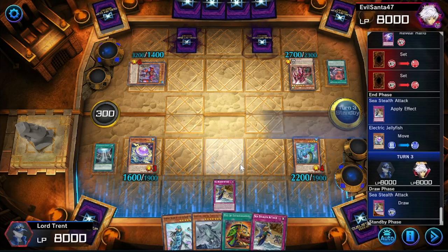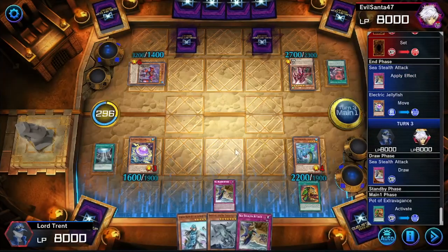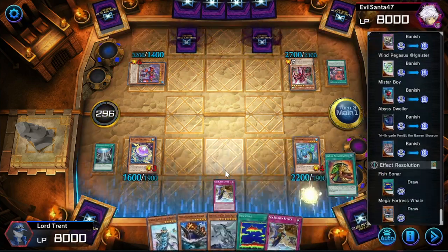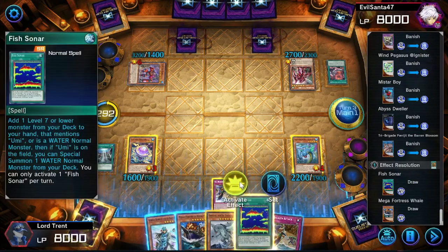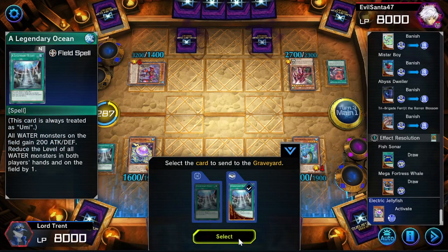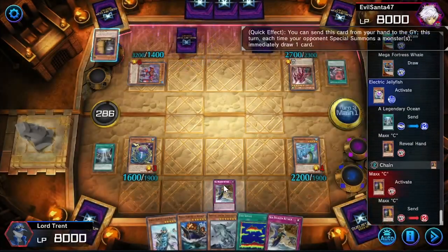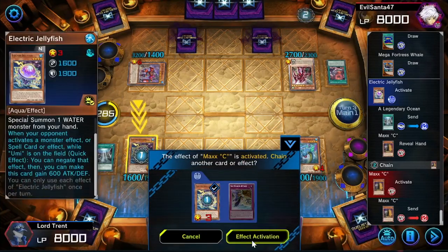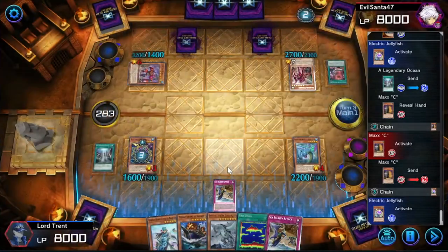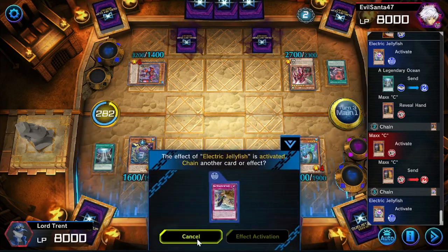First things first as always - activate Pot of Extravagance. The extra deck almost never matters in this particular build of the deck. I'm going to draw two cards - Fish Sonar is pretty good. We're going to go ahead and activate this, sending from our deck. He's going to Maxx C - pretty smart. I should have Kaiju'd first but who would have seen that coming. I'm going to activate the Electric Jellyfish because I'm not trying to deal with that.